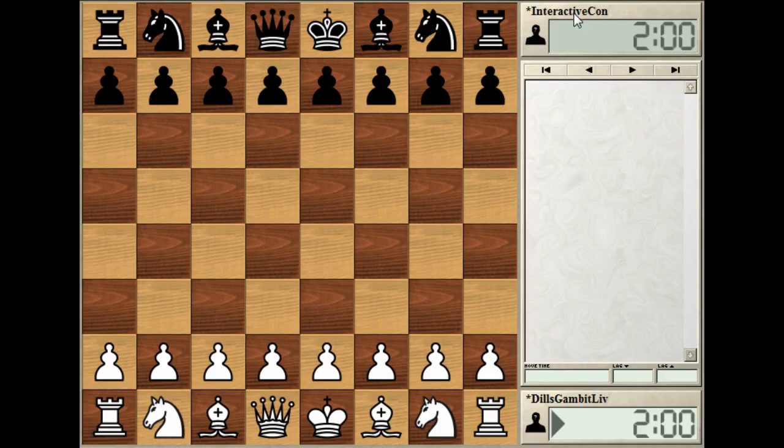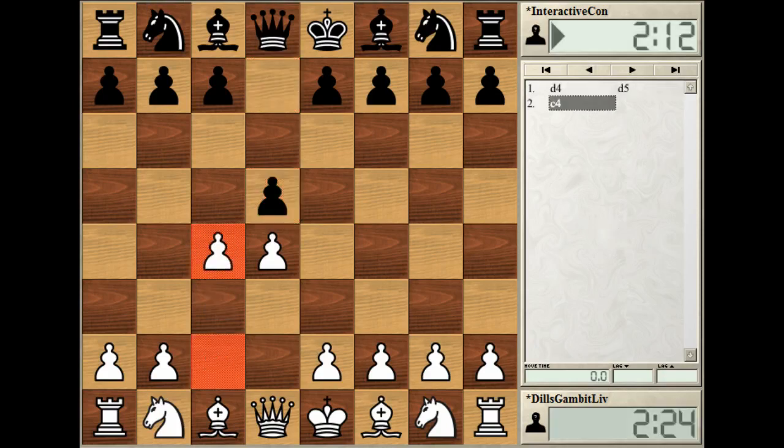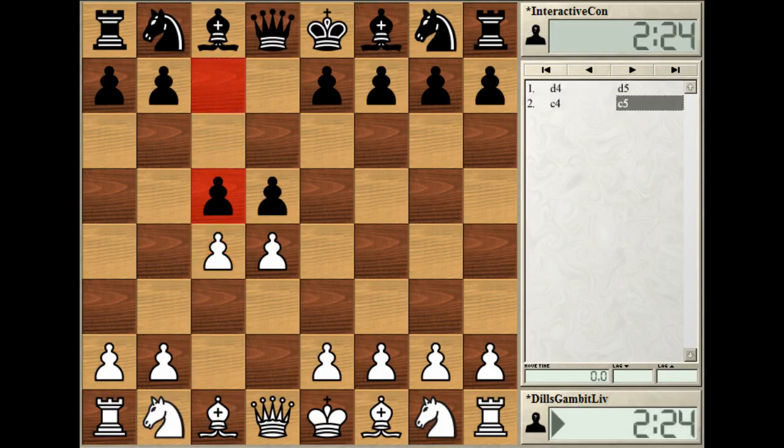I played against 'Interactive Construct' — interesting name with the Jamaican flag. I opened with 1.d4, no surprise there, my main move for a while now. Black responded with d5. Just to clarify, this was played on chess.com but I'm doing the analysis on ICC — I'm just a bit more used to the interface. So d4 d5, I played c4, and black played c5.